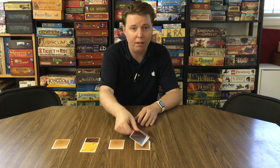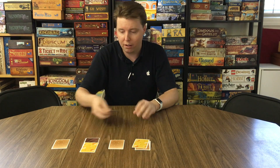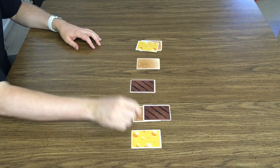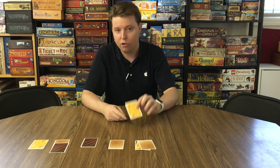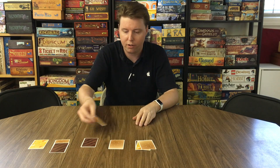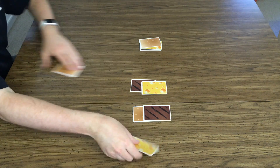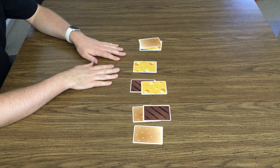If you play a meat, the game text on meat is meat moves — you get to look at any one card, and then move it to the top of any stack. Finally, cheese chooses. If you play a cheese, you get to choose any two cards and exchange them without looking at them.